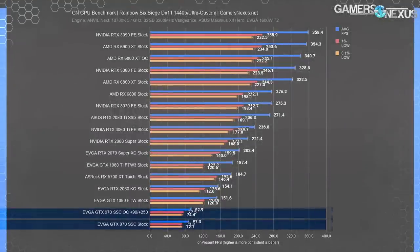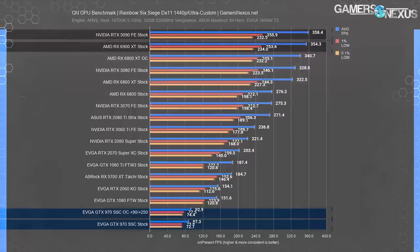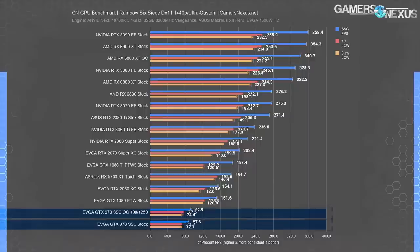At 1440p, the game becomes completely unplayable on every single card on this list. For Exhibit A, we present the RTX 3090 and RX 6900 XT. These cards can't even hit 400 FPS, which is the baseline minimum for anybody to play any game. Below 400 FPS, there's a CSGO player out there somewhere who's crying about tick rate, lag, and input latency as a result of this utterly unplayable frame rate. If frame time isn't one millisecond long, what's even the point to playing the game?